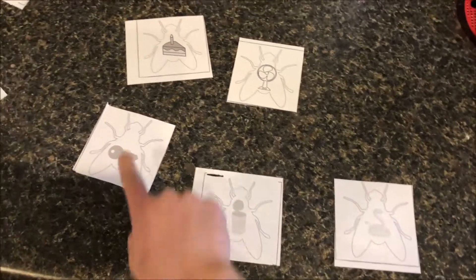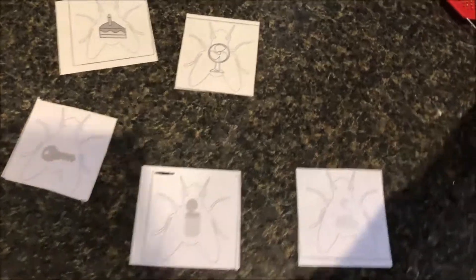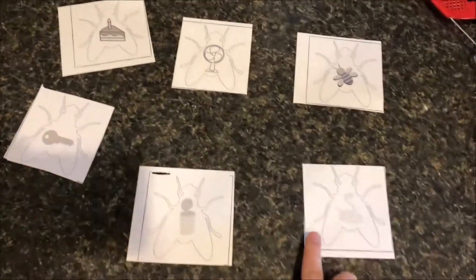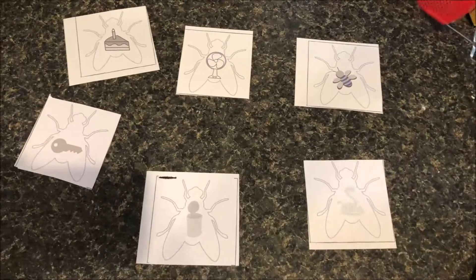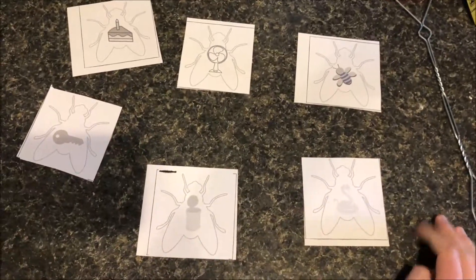You can go around and think of your own rhyming word to see which one matches, or you can pick one and say 'which fly rhymes with snake?' and they'll have to look at the other flies and smack the one that rhymes with snake.